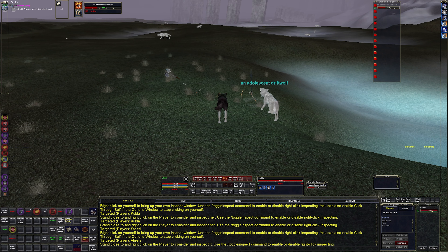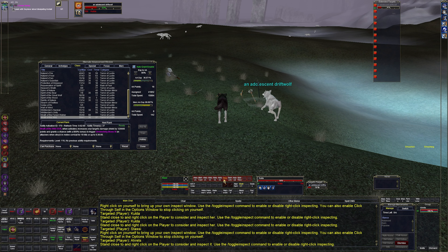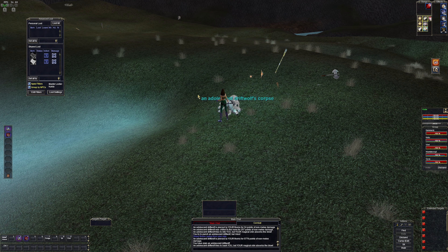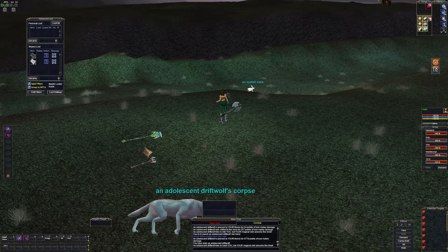Druids get a damage shield that does an insane amount of damage. I don't have it on my bar for some reason. Wrath of the Wild — there it is — it's a 120-point damage shield. I should be able to just cast that on her like so, and that's killed it now.